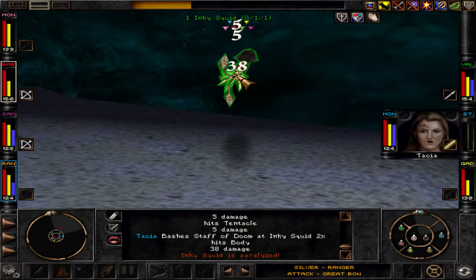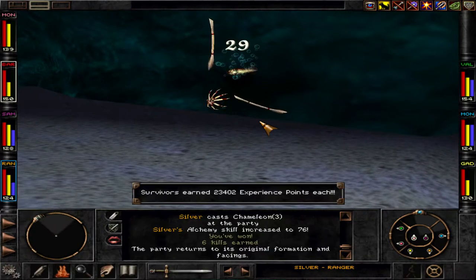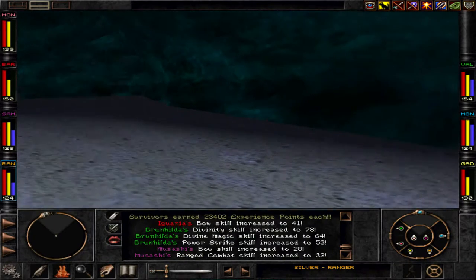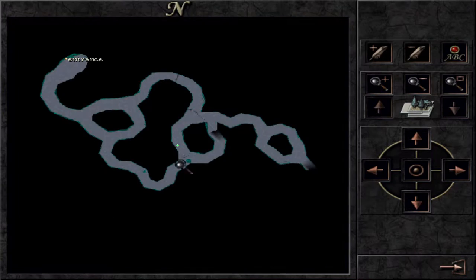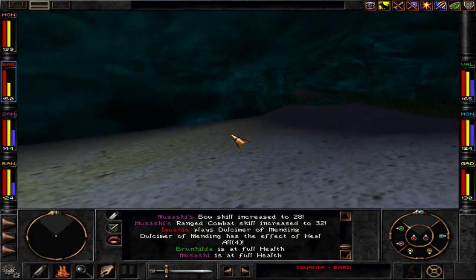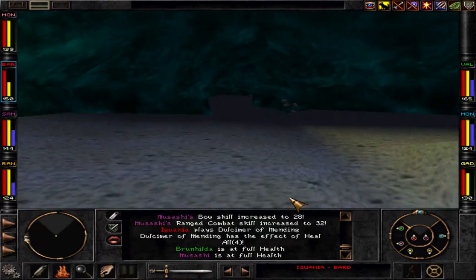Inky squid. You can see the inky squid can fly — that's what we expected. The bow skill is at 28 now. We'll reach it soon enough. Let's go straight here.